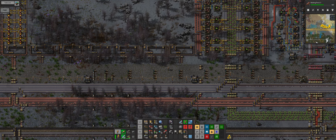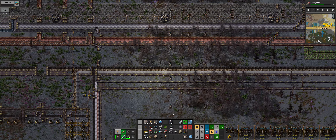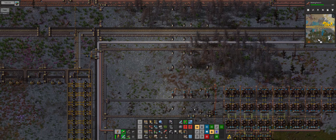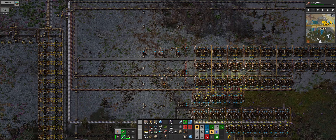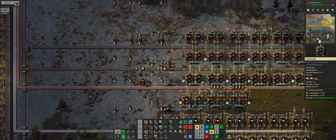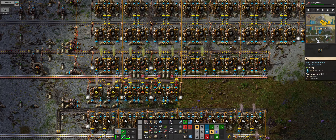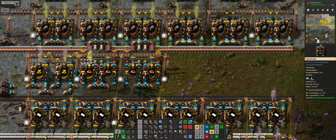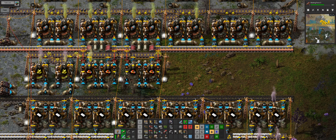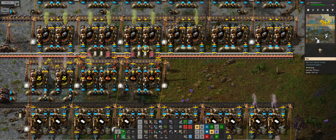Here comes our first yellow sciences! That's awesome - our facility is running. Now we need to focus on our next science: space science. But we need to seriously concentrate on our production of all our bus materials because we are running short. Copper is running thin, green circuits are running thin, steel and batteries are running thin - everything is running thin.